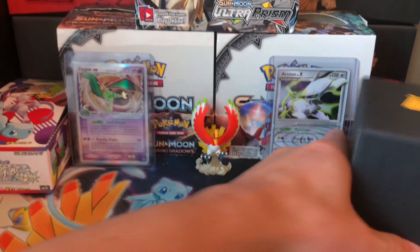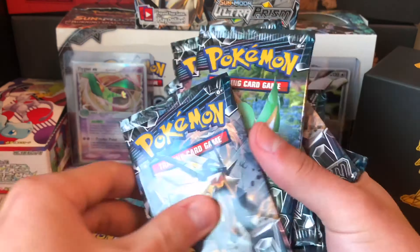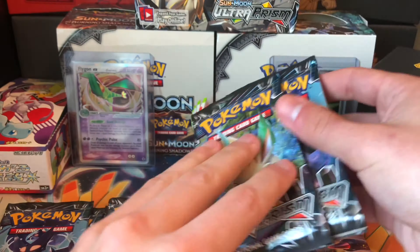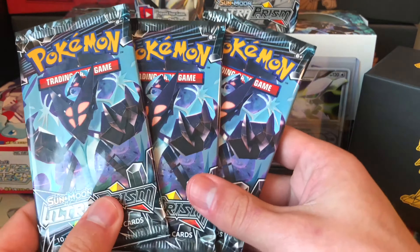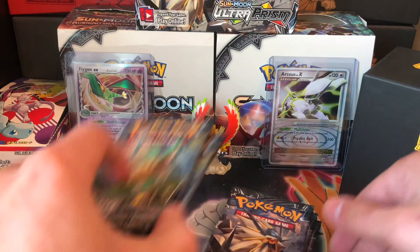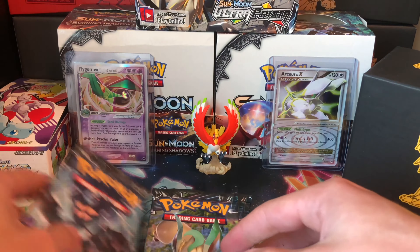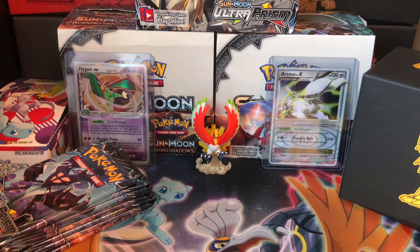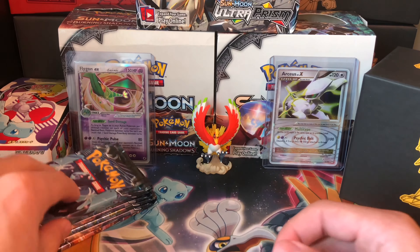Here are the counters — useless to me. Let's set that box aside. What we all come here for and buy these for is the packs. We get eight packs total, two of each. Wow, they just screwed over Giratina — gave me three Dawn Wings and then one Giratina, so we'll open Giratina last.